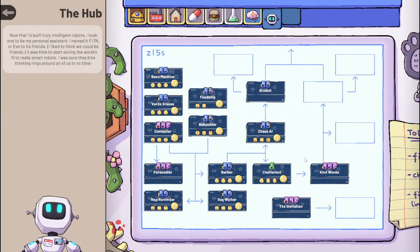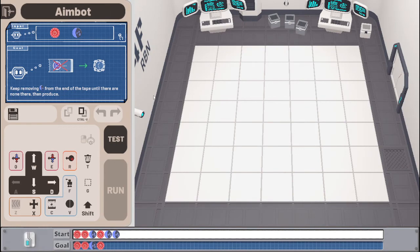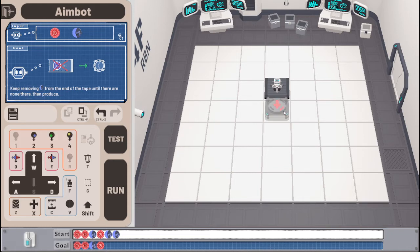Maybe I will do — I'm surprised how many I can get done when I avoid the really hard side puzzles. Maybe I will do — I've avoided all the high complexity, so let me keep avoiding it. 'Keep removing blue from the end of the tape until there are none there, then produce.' Okay, that makes sense. I think this is pretty similar to the last one actually. So I think what I'll start with here is copy and paste this and fiddle with it.